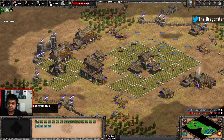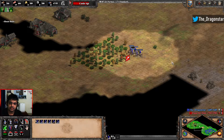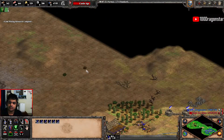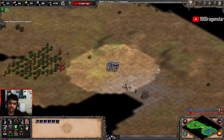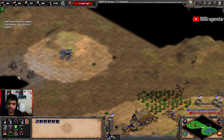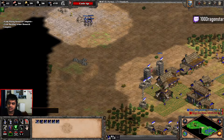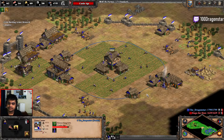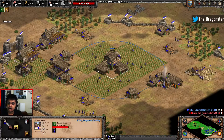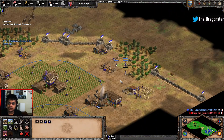28 villagers is what we start out with. The opening in terms of resources and farm numbers will be more beneficial if you can keep the same amount of farmers and the same amount of wood and gold villagers. This will be a much more useful opening as a pocket player rather than a flank or a 1v1 scenario — this opening is more likely to help you in a team game scenario. As soon as we're up, we're going to be getting the armor for our cavalry or attack upgrade, and dropping two town centers immediately.